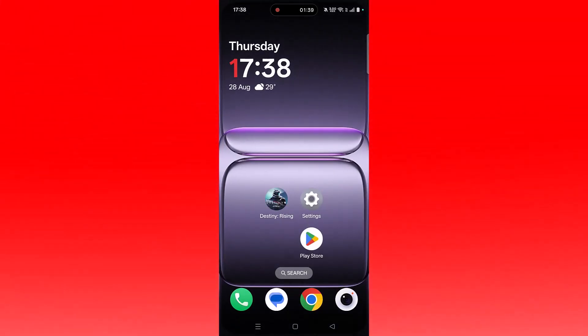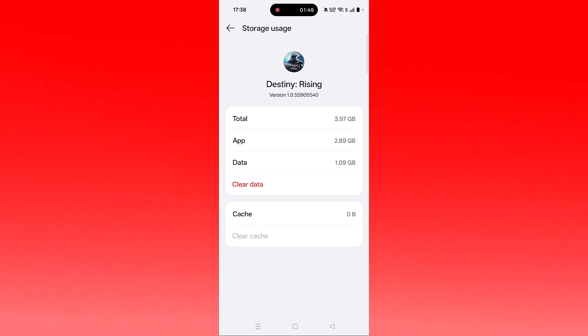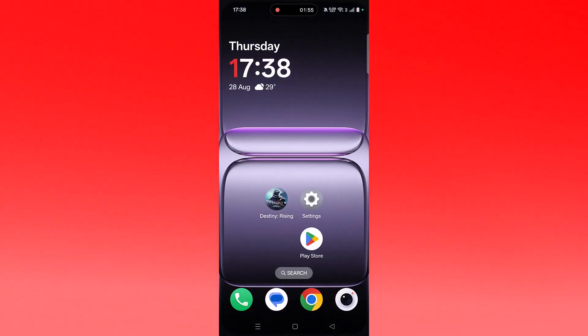If not, also clear the Destiny Rising cache file. Tap and hold the Destiny Rising app again, click on App Info, then go to Storage Usage, click on Clear Cache and confirm it, then click on Clear Data and confirm it. Then launch the game and check if your problem is fixed.